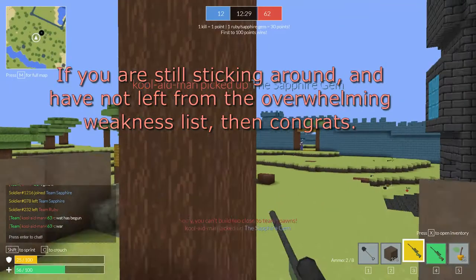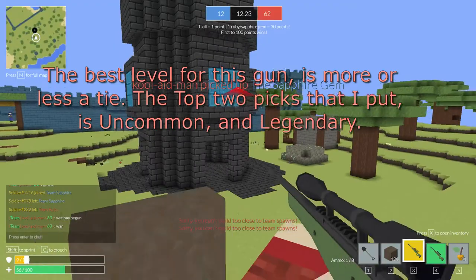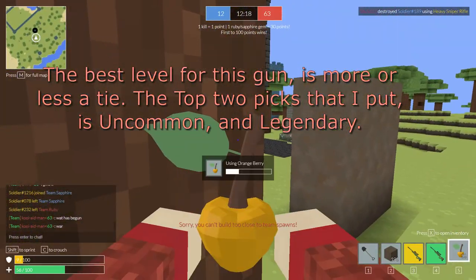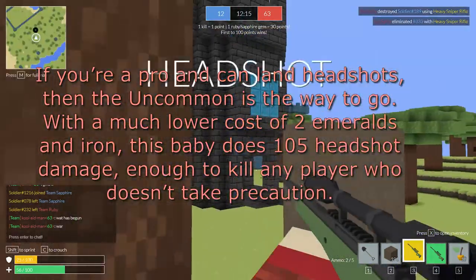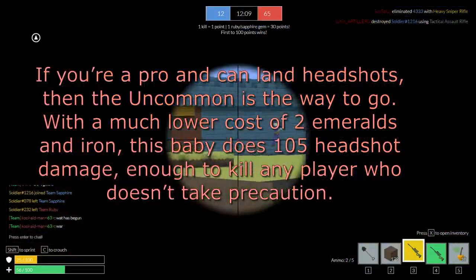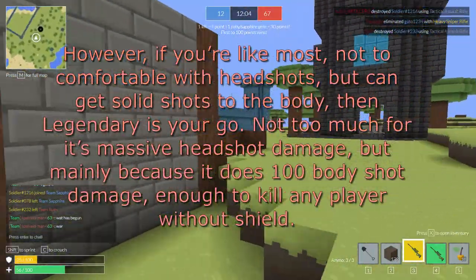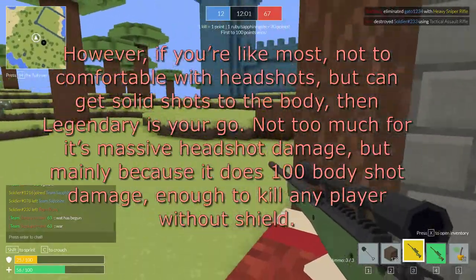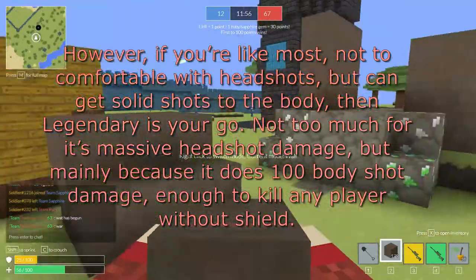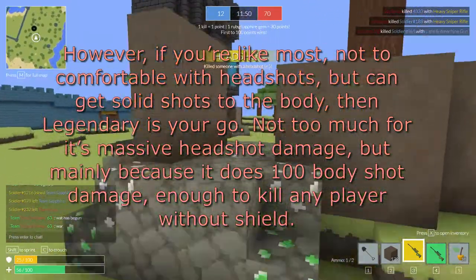Best level. If you're still around and have not left from the overwhelming weakness list, then congrats. The best level for this gun is more or less a tie — my top two picks are uncommon and legendary. If you're a pro and can land headshots, uncommon is the way to go: for only 2 emeralds and iron, it does 105 headshot damage, enough to kill any player who doesn't take precaution. However, if you're not too comfortable with headshots but can get solid body shots, legendary is your go-to — mainly because it does 100 body shot damage, enough to kill any player without a shield.